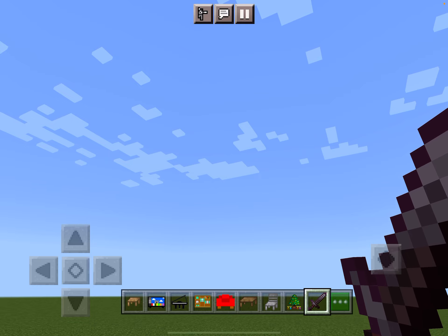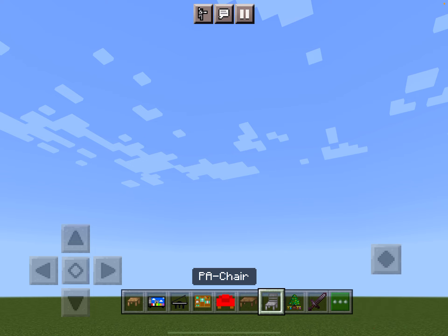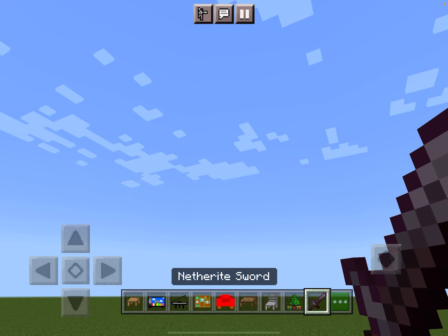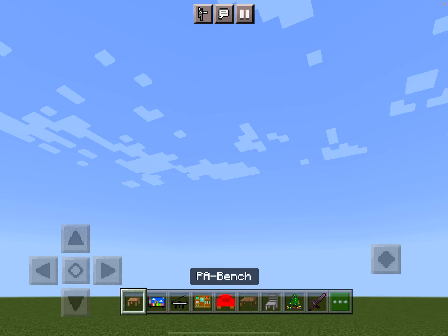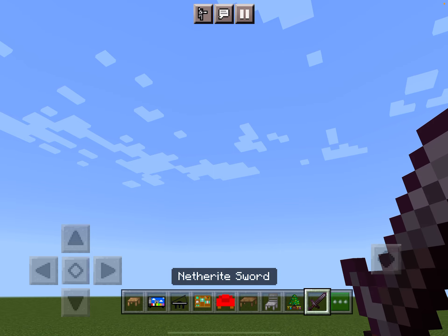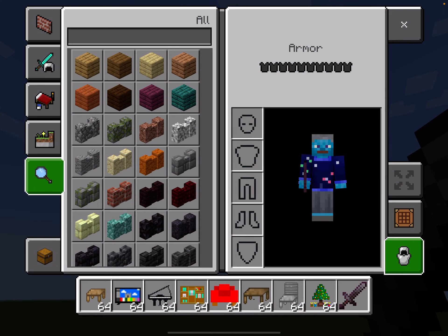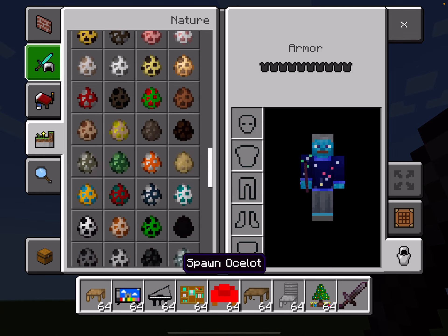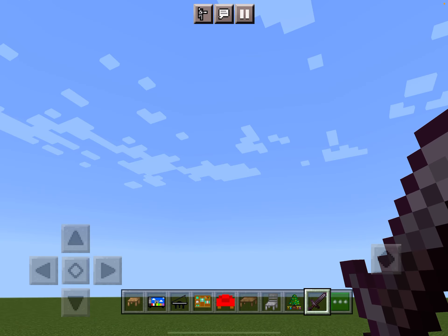This is not added in this update, but I've got some cool news. As you know, this addon is not survival friendly — you can only get these things in the creative inventory because they're basically spawn eggs. As you can see if we go into the inventory and go down here, they're in the spawn egg section. There's no way to take them out of the spawn egg section without the addon maker.